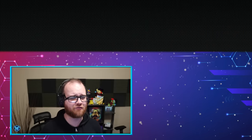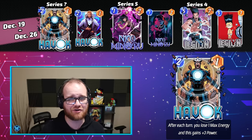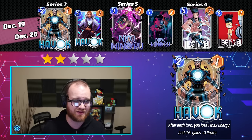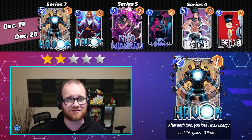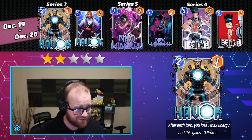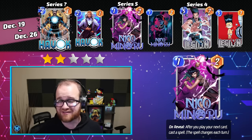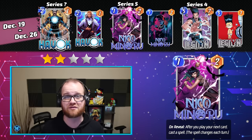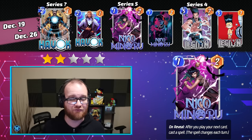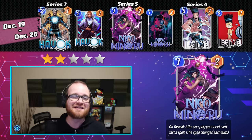The third week of the December season, running from the 19th through the 26th, contains Havoc, Niko Minaru, and Legion. As much as it hurts me to give any Spotlight Cache with Niko in it a low rating, I have to put 2 stars on this week. Havoc, even though he's a new card, looks completely undesirable and uninteresting if he releases with his current text box. Legion is Series 4 and has fallen out of favor in most meta decks. Niko Minaru is honestly my favorite card currently in Marvel Snap — she goes in a lot of decks and she's Series 5 — she's the only reason I'm giving this week two points at all. I don't think they put this highly desirable card in with a couple of stinkers by mistake. Second Dinner, kinda rude.